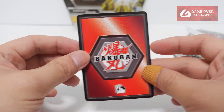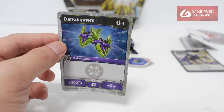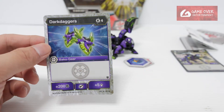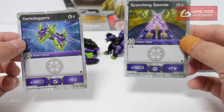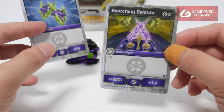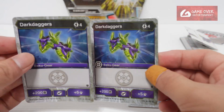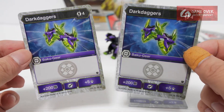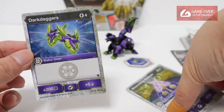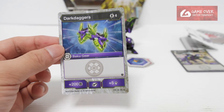Now for the ability card - did we get the same card? No, we didn't. For here we have Dark Daggers, 4 energy to use, plus 20B, plus 5 damage. In the single pack for Haukaw Ultra we got Scorching Swords instead, which was 2 energy to use, plus Shadow Strike 100 and 1. It seems to be a mix, because we actually got the same Dark Daggers card in the Neelius Ultra single pack. So it seems to be very random.